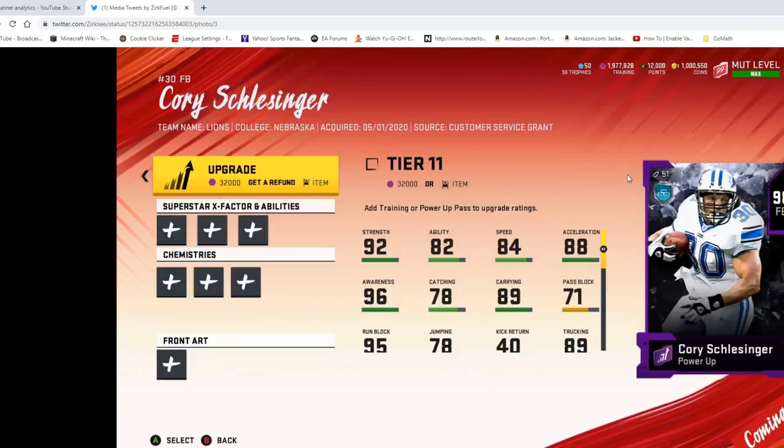Still pretty cool, especially if you have Schlesinger on your team. I'm honestly thinking about it — I might just go ahead and power them up and drop in the 32,000 training because I do have him already. As you can see, you can also use your power pass. I believe it said you can use a 97 or 98 power pass, which is pretty cool that you can use both. But maybe 98 I'd save for something else because there could be some pretty expensive 98s that I'd rather use than guys who are confirmed training prices.